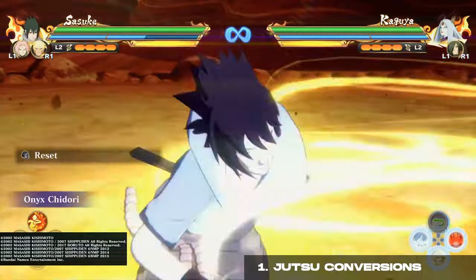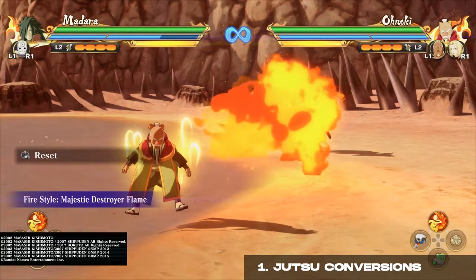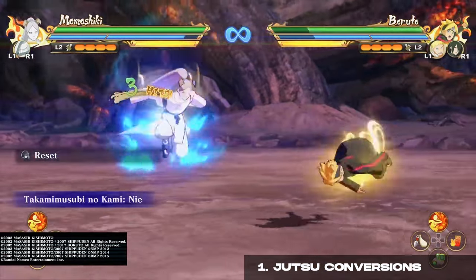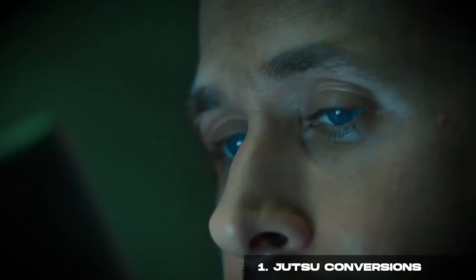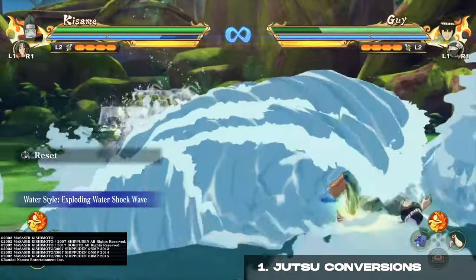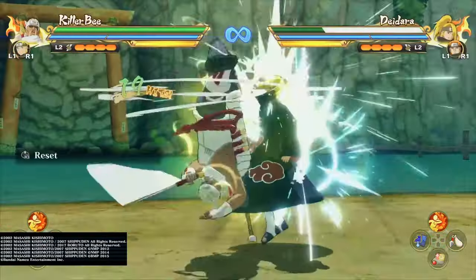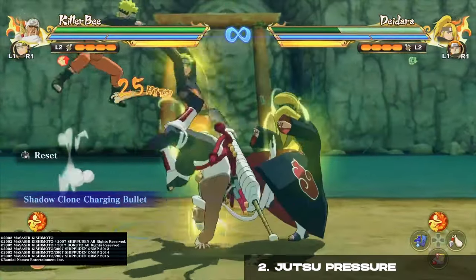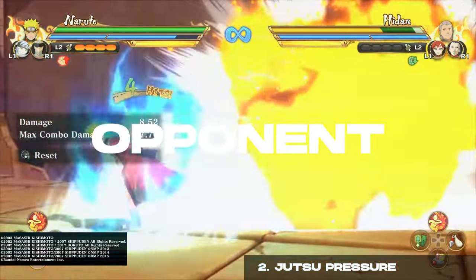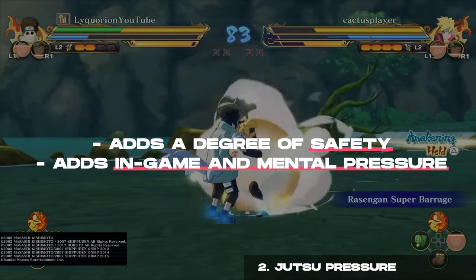Jutsu. You want to pick characters with jutsu that allow you to follow up with more attacks or convert. Some jutsu completely end your combo while others cause stun, stagger, tumble, or simply launch your opponent in the air. If you see any of these, it means you can resume your combo after the jutsu. Jutsu pressure is also something to consider — jutsu with multiple hits or unblockable qualities force your opponent to go on the defensive, adding safety while applying in-game and mental pressure.